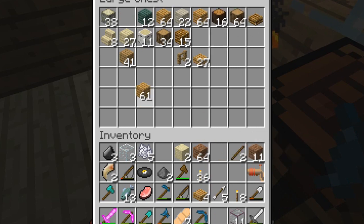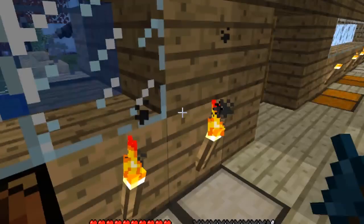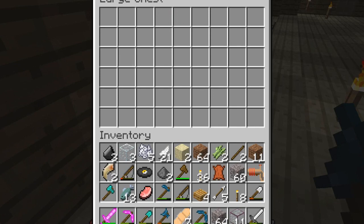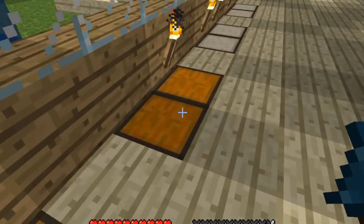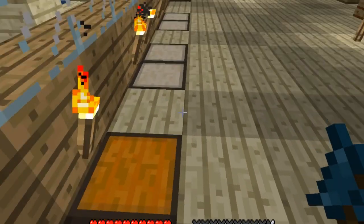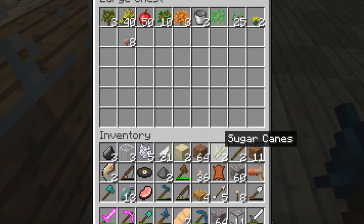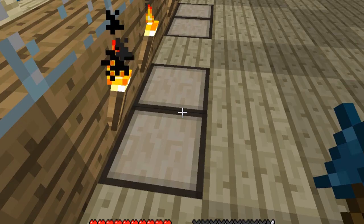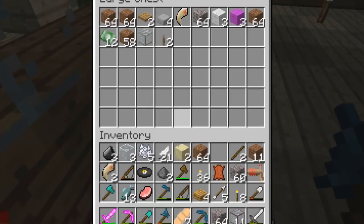Maybe maple, I guess. Actually I think I'll go get a willow tree — that's what I'm gonna do, I'm gonna get a willow tree in a bit. Let me take this stuff out now. I'm not sure what I'll put in there. Bone meal, I guess, will go in there.